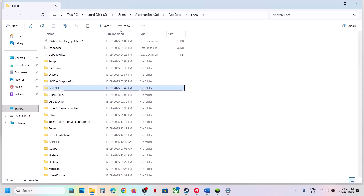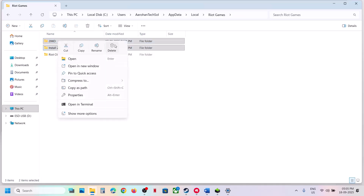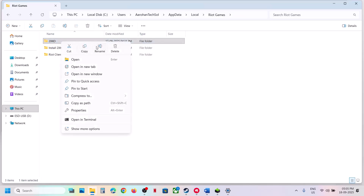Once renamed, relaunch the game and check. If that doesn't work, find the Riot Games folder inside AppData Local. Open it and you'll see a folder for the game — right-click on it and rename or delete it.